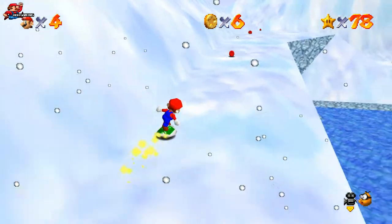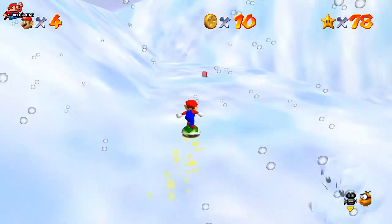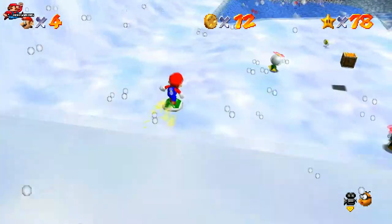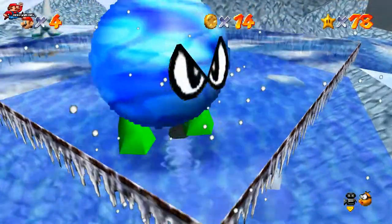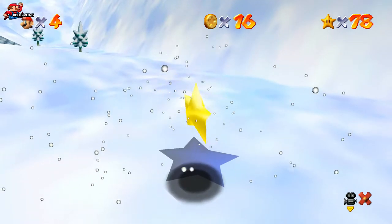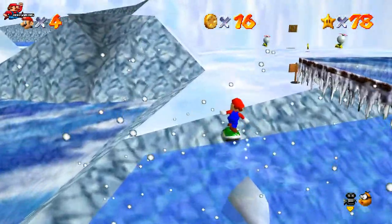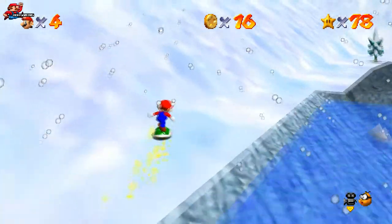Four of the red coins are up the top — watch out, there is a snowman that randomly appears. Drop down and grab the other two red coins from the frozen lake. The star appears where you started the level, so just head around the side and collect it.